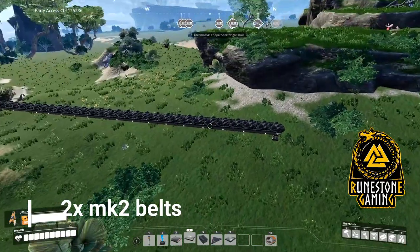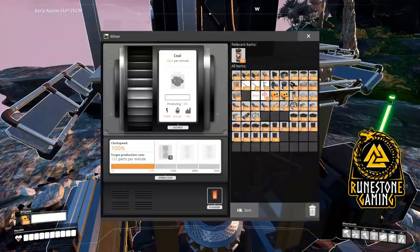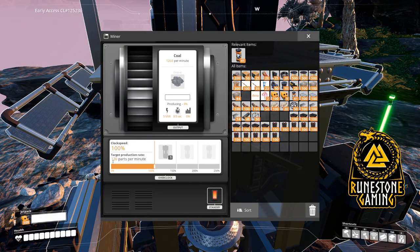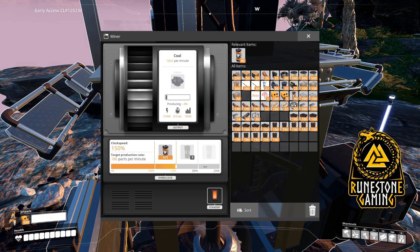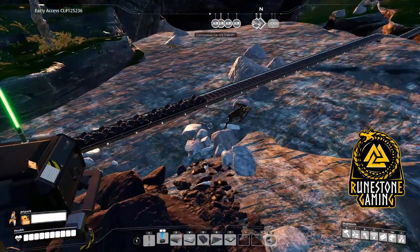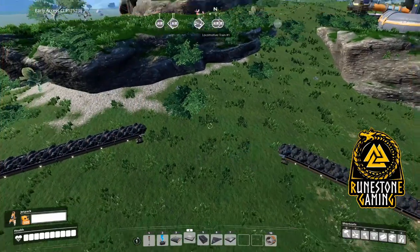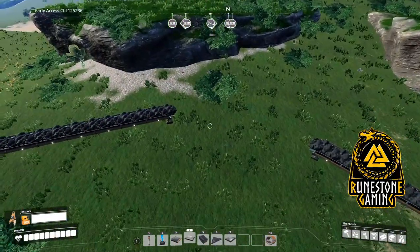Step two of the build requires running two MK2 belts from any coal nodes on the map. Make sure that your coal miners are running at 120 per node. This can be done with a Mk1 miner with Power Shard overclocking. Ensure that both miners are set to 120 and that you have run an MK2 belt to a central location near where you plan to build your coal generators.